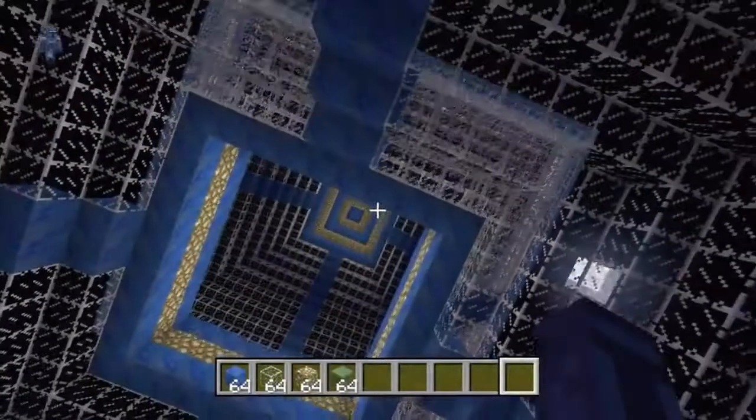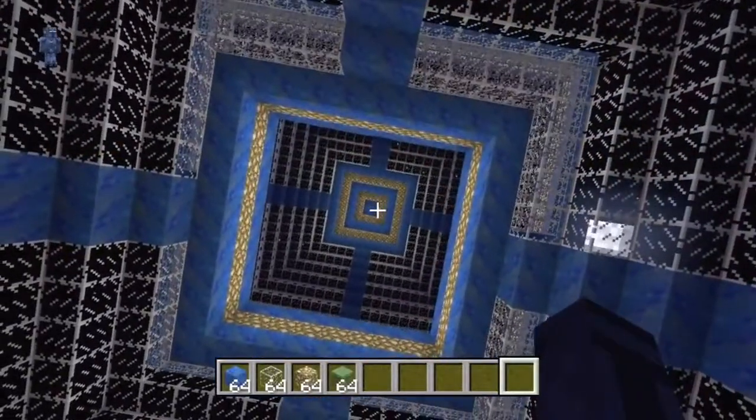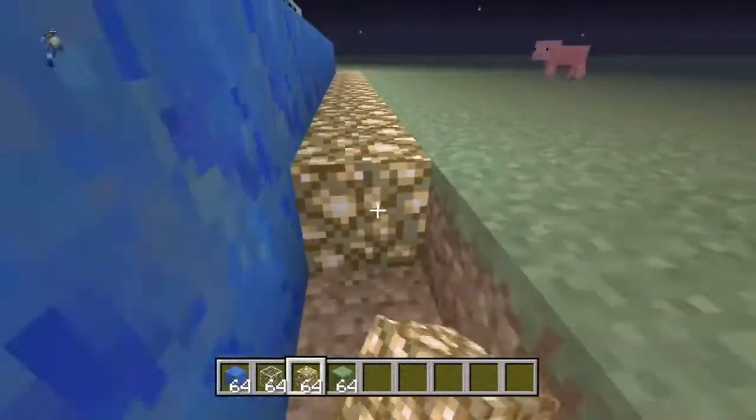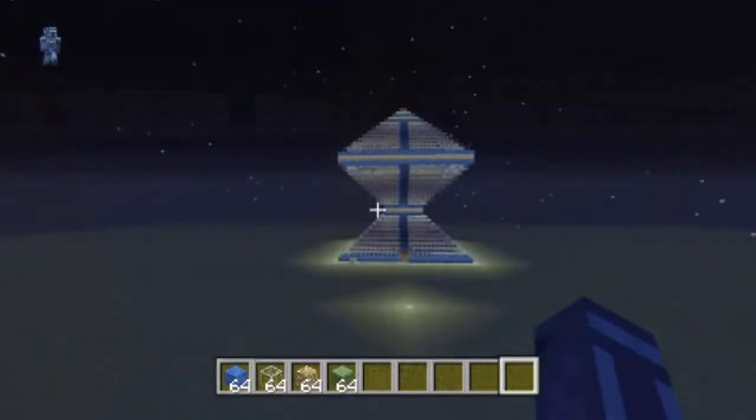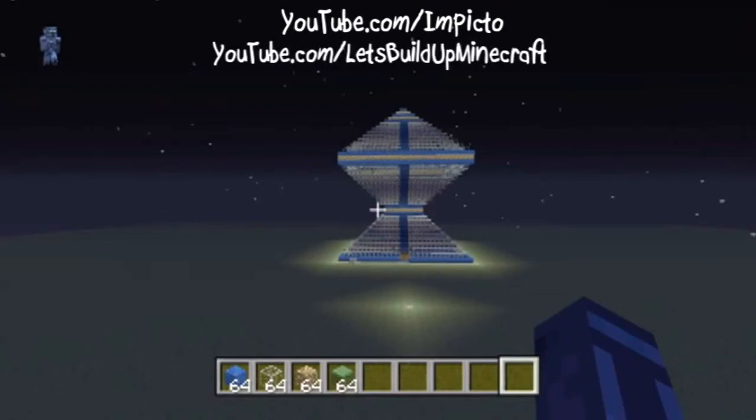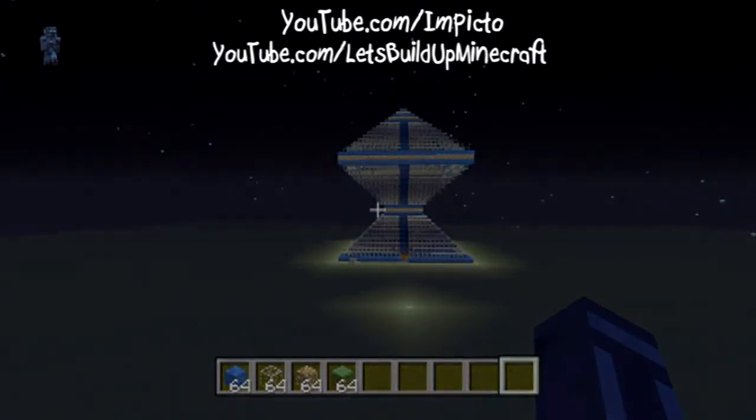And just because the hourglass is done doesn't mean you have to stop. You can add some cool things like putting Glowstone around your house to add some extra lighting, or adding a door so you and your friends can come inside. Make sure to subscribe to Pikto for this really creative structure, and remember to subscribe to our channel, Let's Build Up Minecraft, for more awesome Minecraft builds by the best builders on YouTube. Thanks for watching, and have a great day.